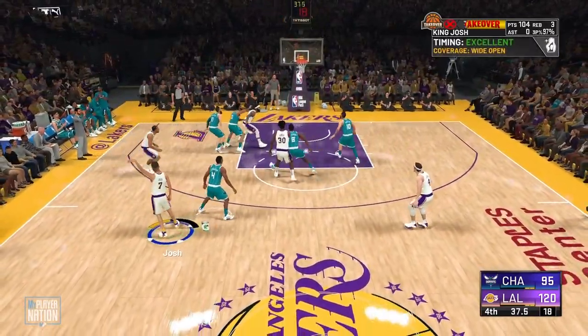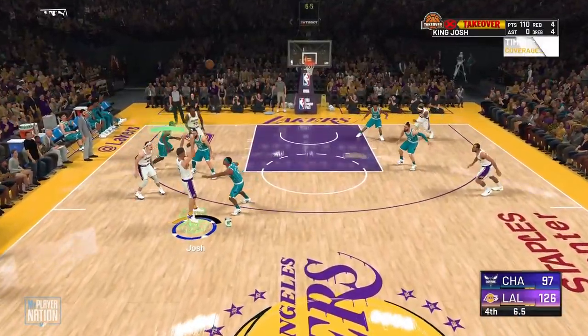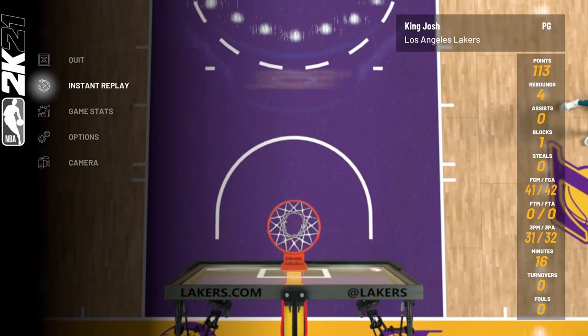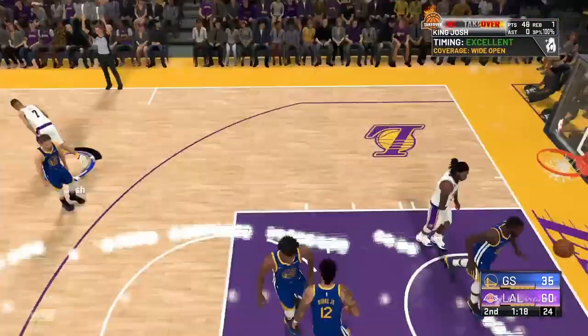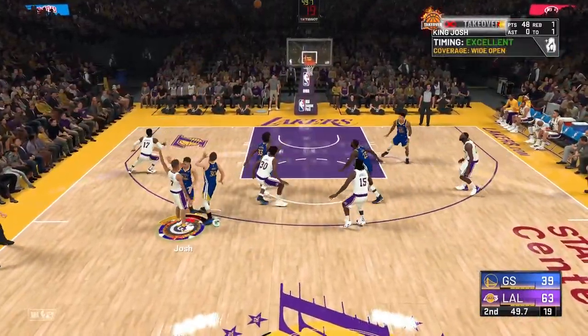Devontae Graham's not even guarding me — it looks like he gets a contest but it ends up being wide open. This was actually the game from the intro. I ended up scoring 113 points on five-minute quarters, playing 16 minutes and shooting 31 for 32 from three. That's how you can get 150,000 shooting badge progress per hour — I got 50,000 in that game in 16 minutes of play time.